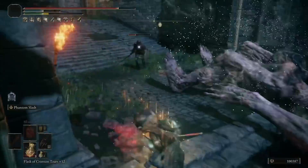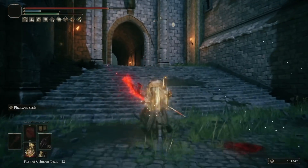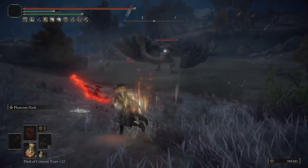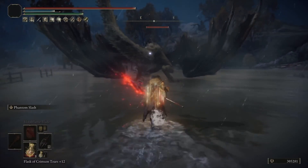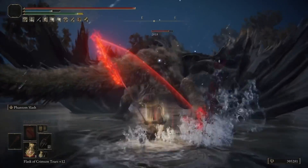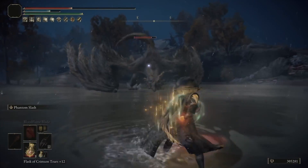Phantom Slash is actually a very interesting Ash of War because it has two attack patterns to it that you can use if you hit it twice. You can actually go in a different direction. The Phantom goes in, and if you're using something like Bloodflame Blade, the Phantom can get bleed buildup as well. I started by testing on the two dragons that are in Kaled, and it was really fun to use this Ash of War.